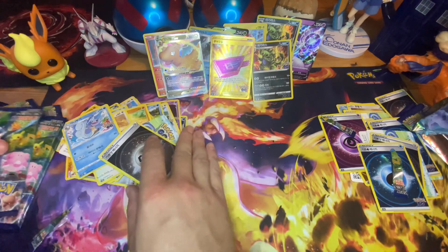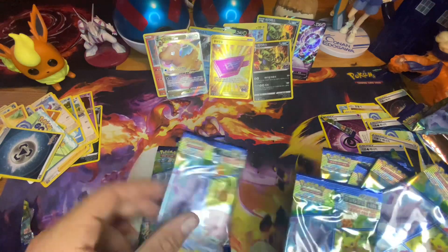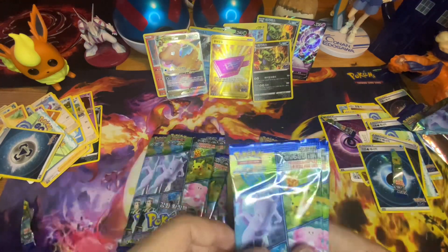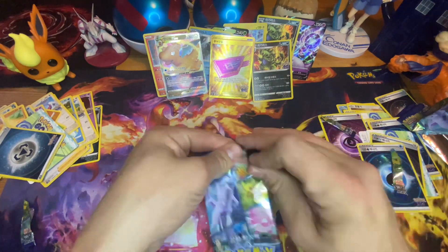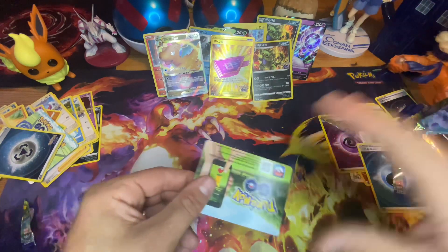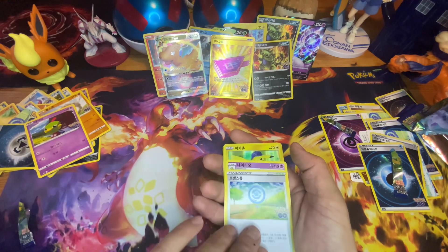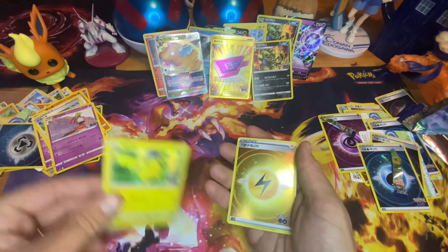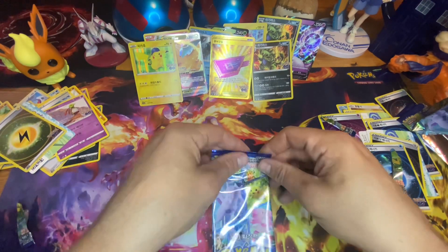How many packs have we got left? One, two, three, four, five, six, seven, eight, nine, ten, eleven. This one felt fatter than the others — let's figure out if that means anything. Onix — maybe that's why. Nope, we got Pikachu in the hat. No reason at all, just random feelings.